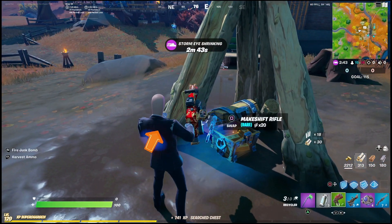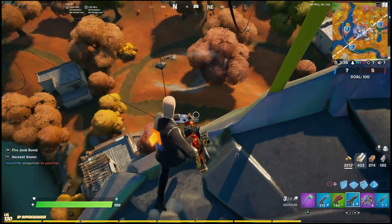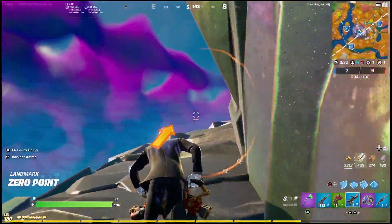Dealing damage to enemies with this weapon can actually be a little bit annoying, so I do suggest just going into Team Rumble. Once you're in Team Rumble, just wait for the circle to close up and everyone to start fighting in the middle, and you should be able to get some very easy kills with the Recycler this way.